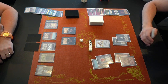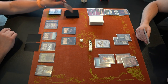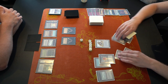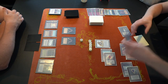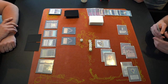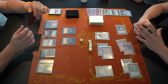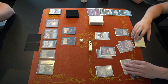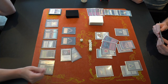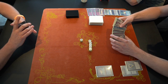D passes turn without casting anything — perhaps he did look up Brain Geyser but can't play it yet. Then on his next turn he plays a Tundra and casts Brain Geyser, drawing five cards. With Anna at five life and D holding four Bolts and four Sideblasts, this looks like the nail in the coffin. Anna draws only a Scrubland, and D finishes with a double Lightning Bolt. Game one goes to D.